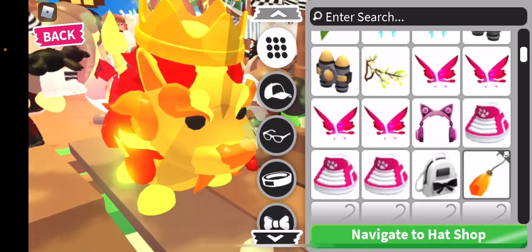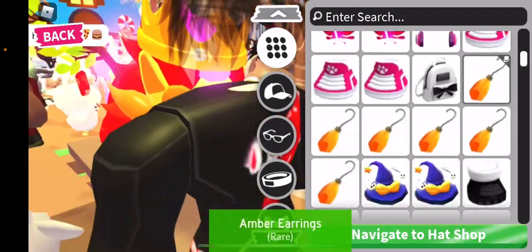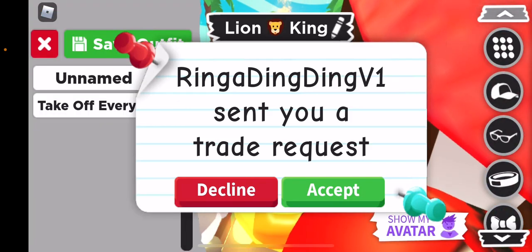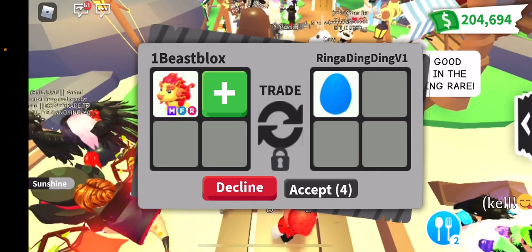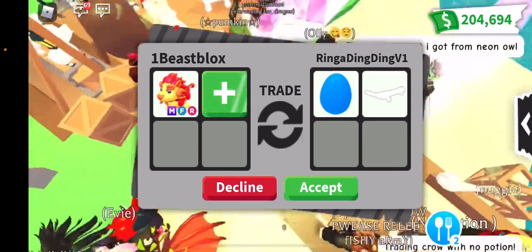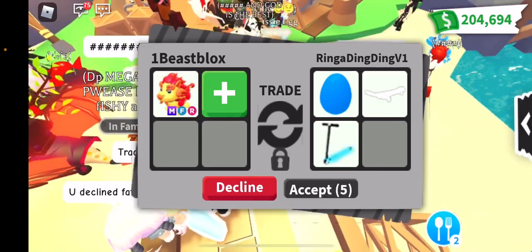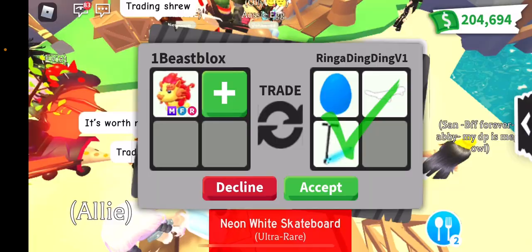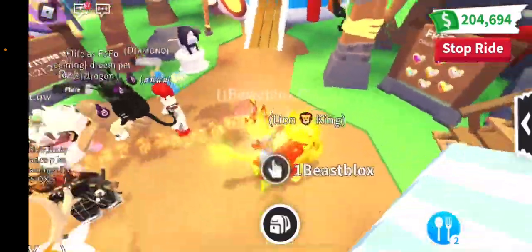Wings right here. I think it's fine, I'm gonna leave it like that. Got another trade request — ooh, blue eggs! These are rare and hard to get, but no thank you. I want pets, I don't want eggs for this. If it was a neon or just one pet, I'd probably do it. But for a mega? No thank you. He added more neons, a scooter, and a skateboard, but I'm good. Blue eggs are really really hard to get though, so it was a good offer.